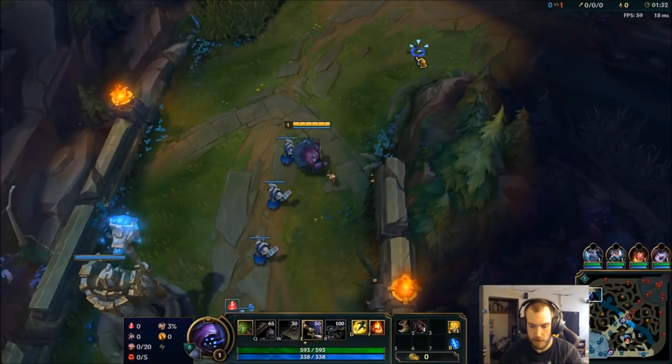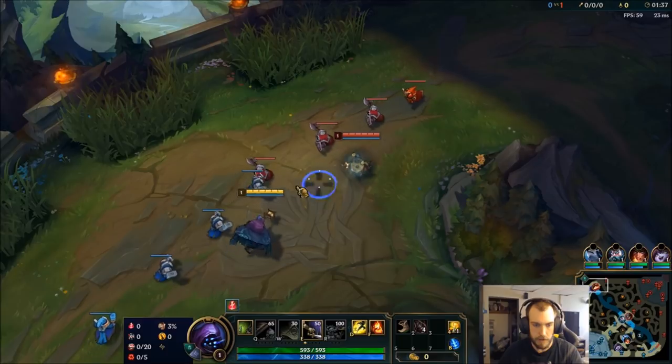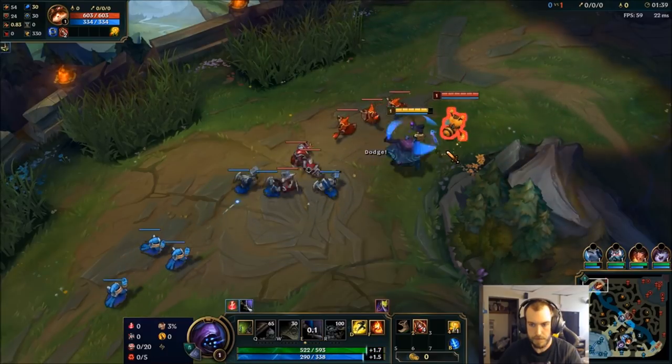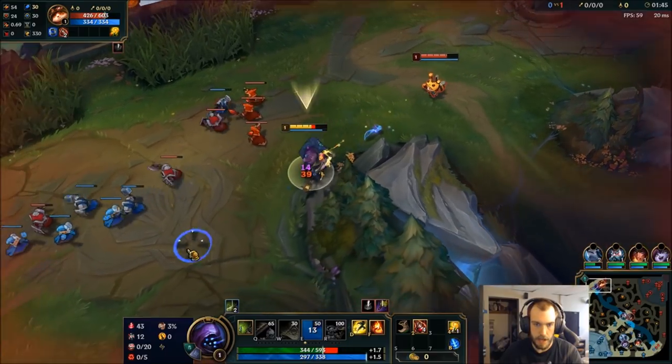His new thing is he actually starts boots and four pots, so I think that's probably to get really close to the champion with your distance with E. Get that extra Q proc and back up.